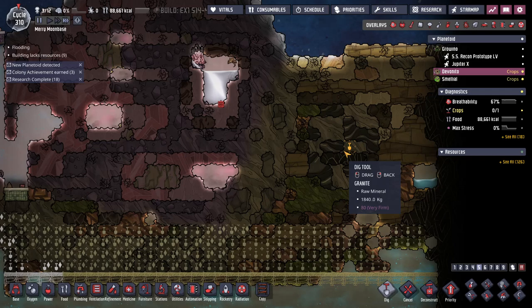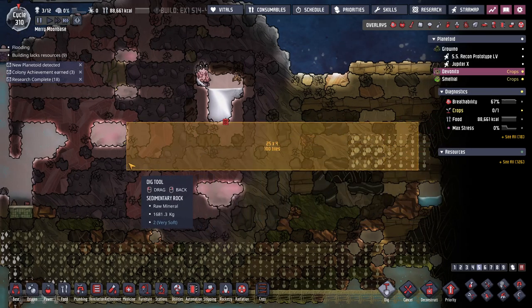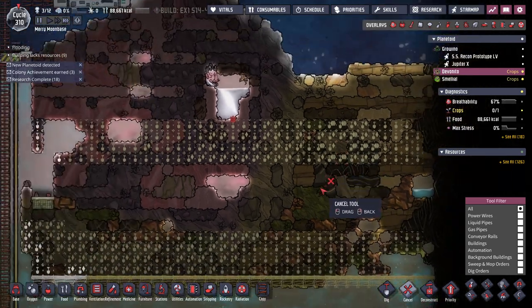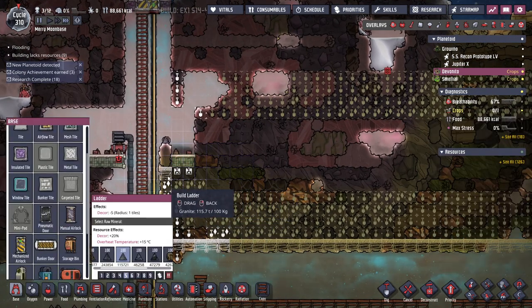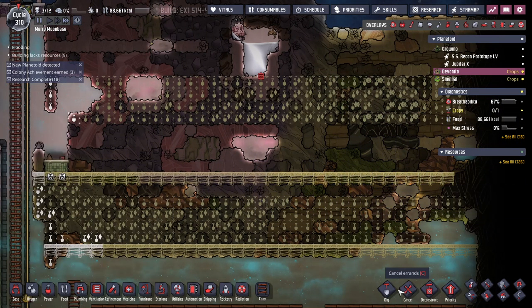Oh good god, there's another vent up here. What the heck are you? I thought I found all the vents on this map — I thought it only had the minor volcano and the liquid sulfur geyser. Well, let's go investigate.